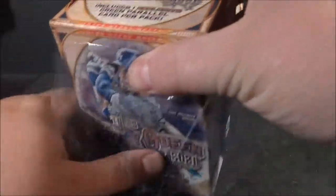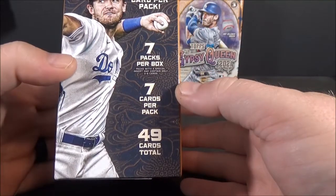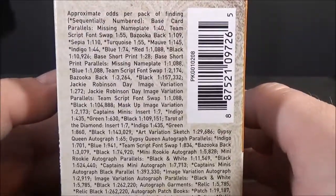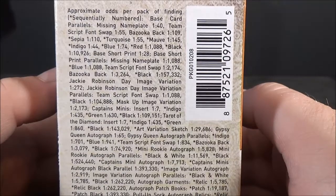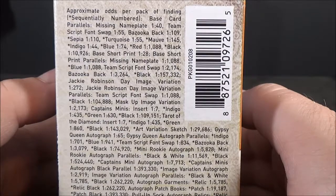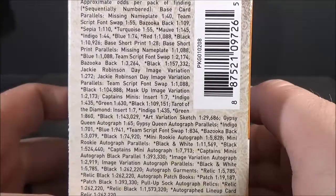It includes one exclusive green parallel card per pack. Seven packs per box, seven cards per pack, 49 cards total. You guys can pause that and check out the odds. Missing nameplate 1 in 40. Team script font swap 1 in 55. Bazooka backs. Sepia turquoise. Indigo, mauve, blue, red, black — I think those are 1 in 1. Base short print 1 in 28.